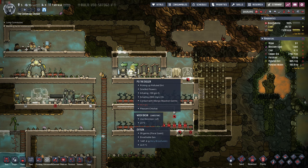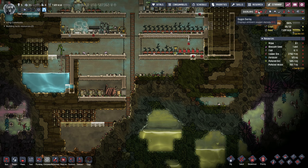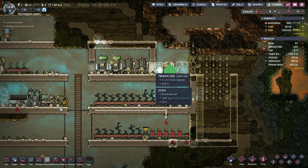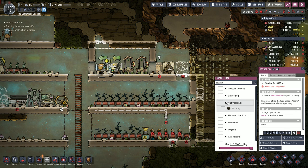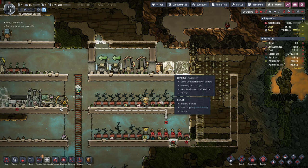Anybody who starts to put the germ-filled polluted dirt into this compost is going to get the chance to wash their hands right here, so as long as we stay on top of that it should be okay. Our carbon dioxide is now relegated to the nether regions of our base, which is what we want. We're building this storage bin - this is the one and only place where we will allow storing of polluted dirt, which is under the organic category.